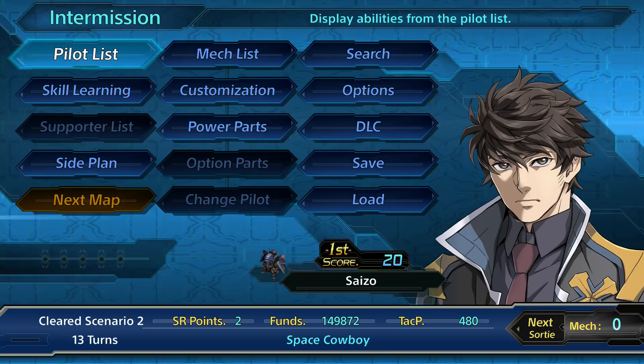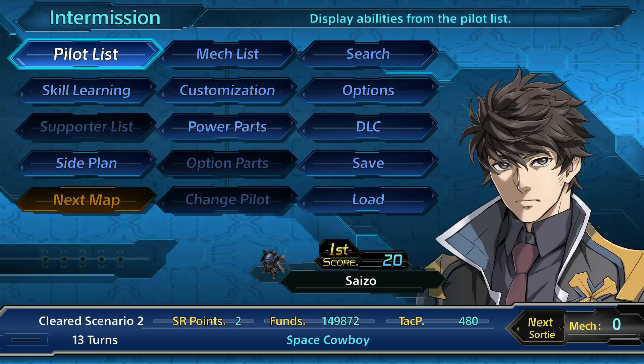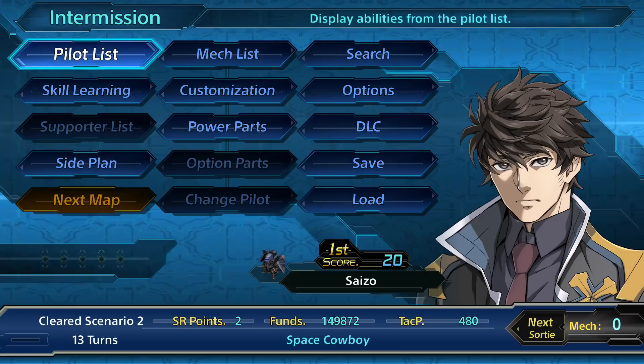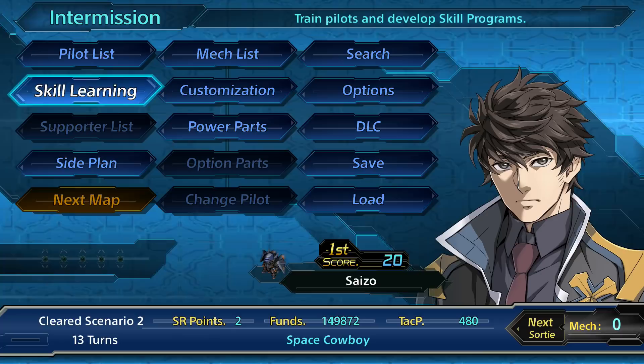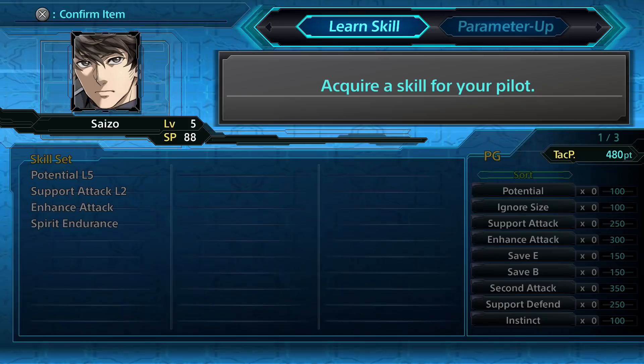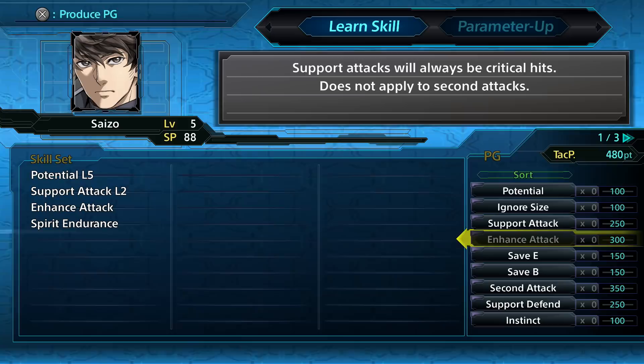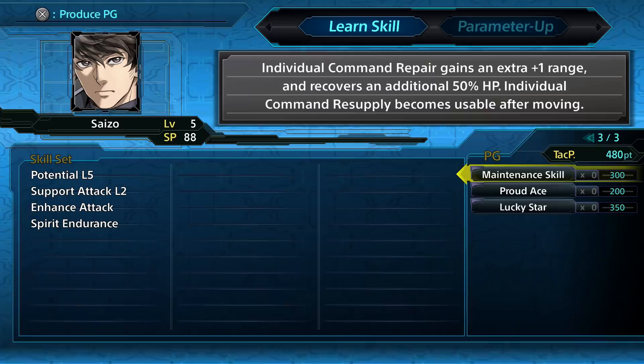Hello and welcome back to Super Robot Wars T, X, or V — I want to say all three at once. I've been poking around this menu and noticed some cool things. First off, skill learning: in the previous game you had a tree where you had to buy one skill to move along it. That's not the case here — you literally just buy whatever you want, except for things you can't get because the skill levels are already at maximum.